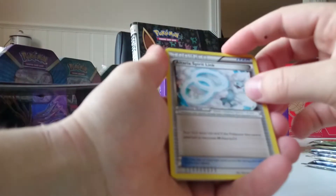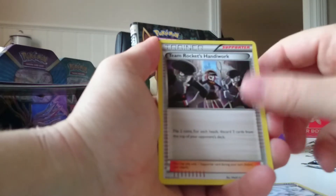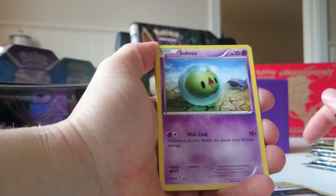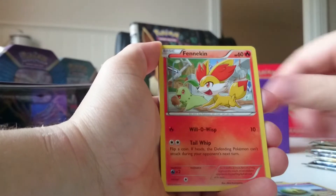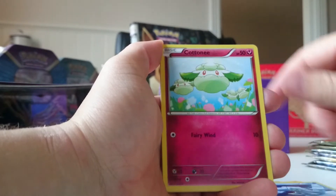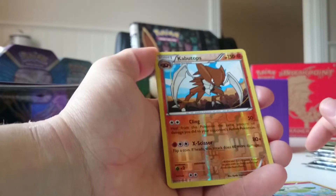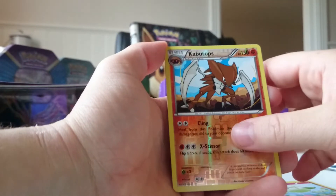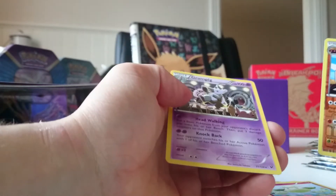I don't know the card trick for this — let's start with three and see if it works. We got Altaria Spirit Link, Team Rocket's Handiwork, Fairy Garden, Solosis, Fennekin, Whismur, Seel, Cottonee, and Kabutops — oh, it's a rare reverse holo, nice! And behind this we got a Grumpig. The Kabutops is really nice.